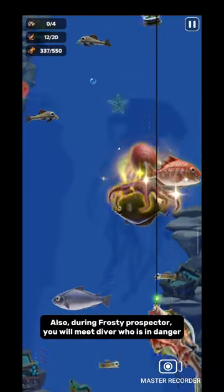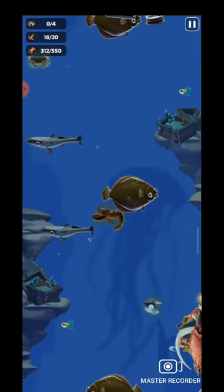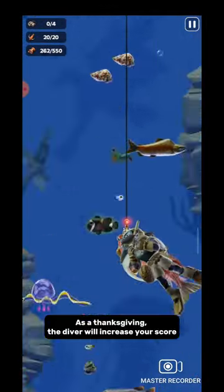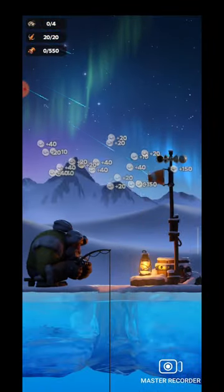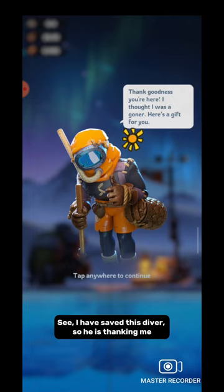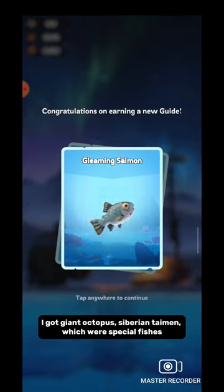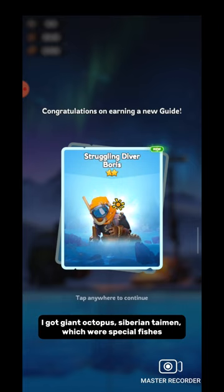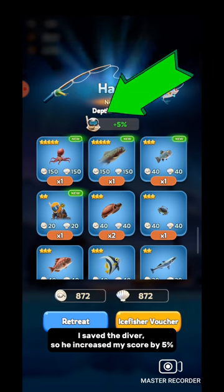During Frosty Prospector, you will meet a diver who is in danger — save that diver. As a thank you, the diver will increase your score. I saved this diver, so he is thanking me. I got Giant Octopus and Siberian Timon, which were special fishes. Because I saved the diver, he increased my score by 5%.